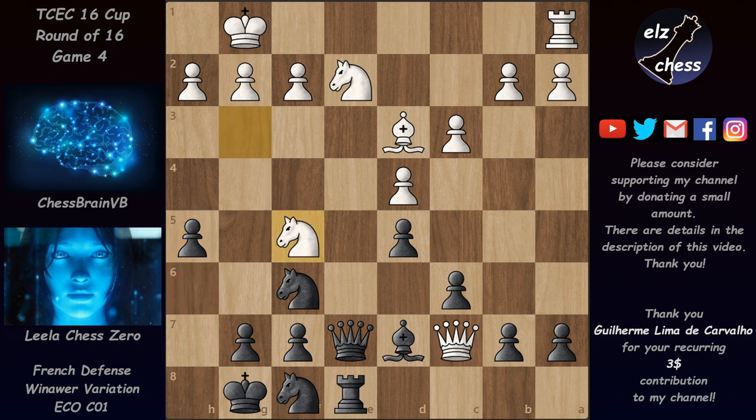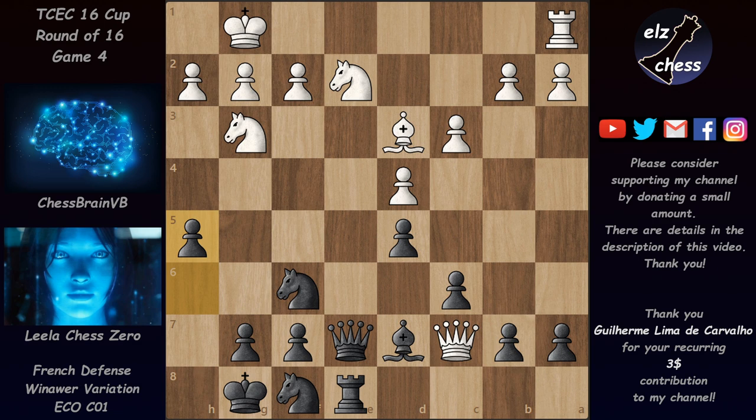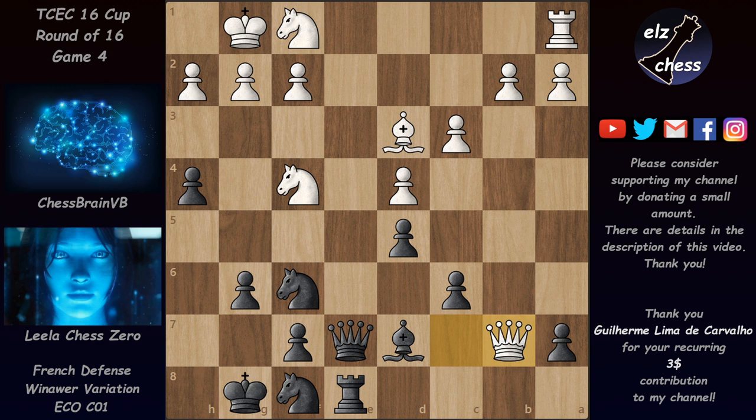After h4, the knight would like to come to f5, but it's not possible — after bishop takes at the end of the line, white would be losing the knight on e2, leaving black a piece up. That's why Chessbrain played Nf4 first, removing the knight from e5 and attacking h5 twice. Leela played g6, defending the pawn and taking away the f5 square. Now h4 cannot be stopped, so Chessbrain played Nf1, intending to reroute the knight to e3 to block e5.